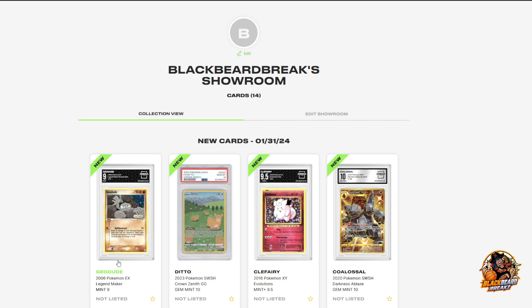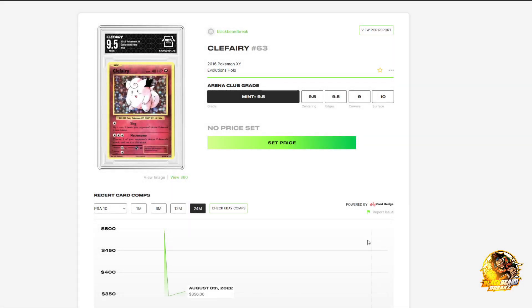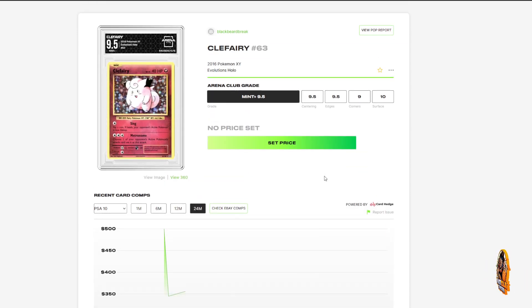They all say not listed, so I guess there's no data for any of them. Actually this one's up there — I don't think it's three hundred fifty six dollars, that would be nice. It was five hundred — no way. Let's just check eBay comps, go through it all here.